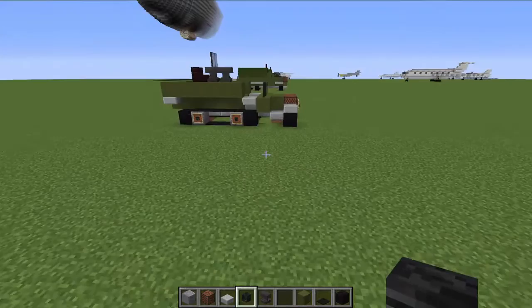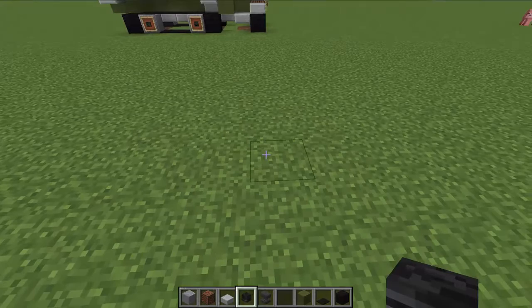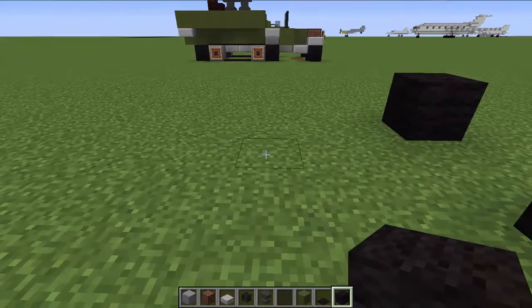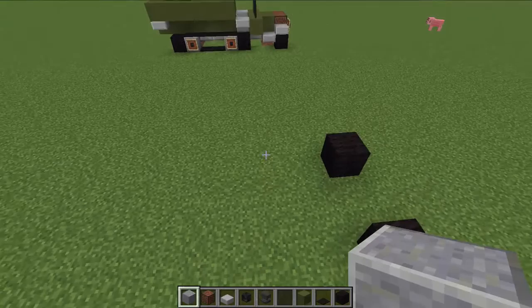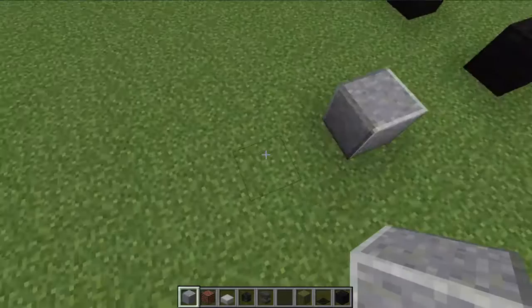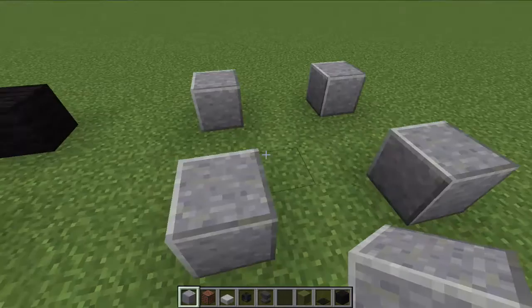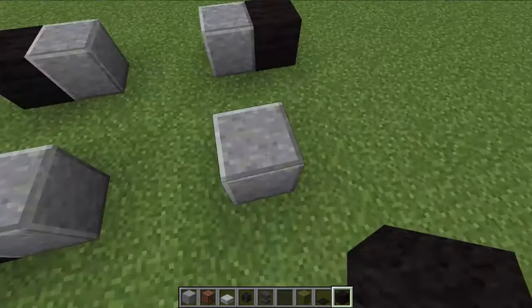We are going to start here with the different wheels. We are going to place them 2 blocks apart, just like so. And then we are going to have some tracks, so we are going to leave a gap of 3 blocks, and place the first wheel apart the tracks, and then leave a gap of 2 blocks and place the second wheel. The same thing on the other side. And then we are going to place some blackboard like there, and we are going to do the tracks, just like so.